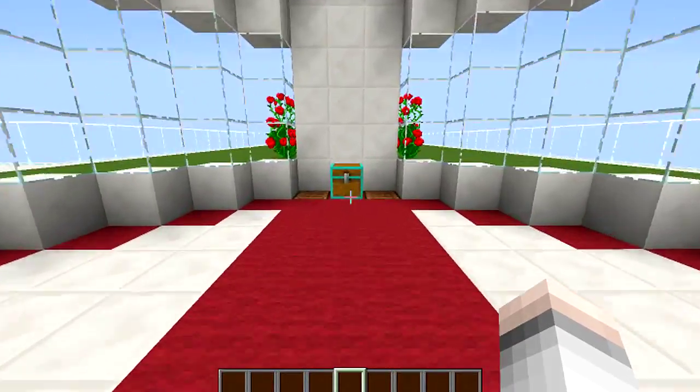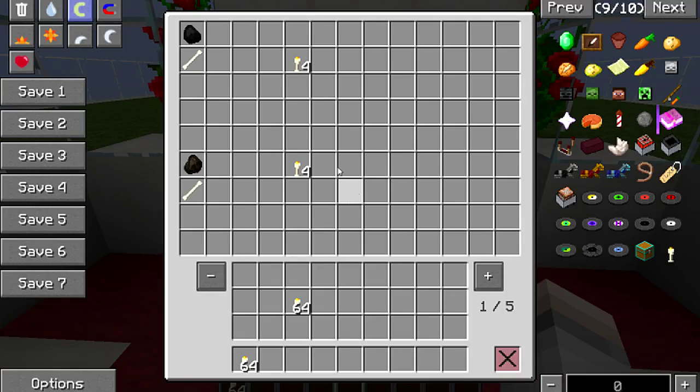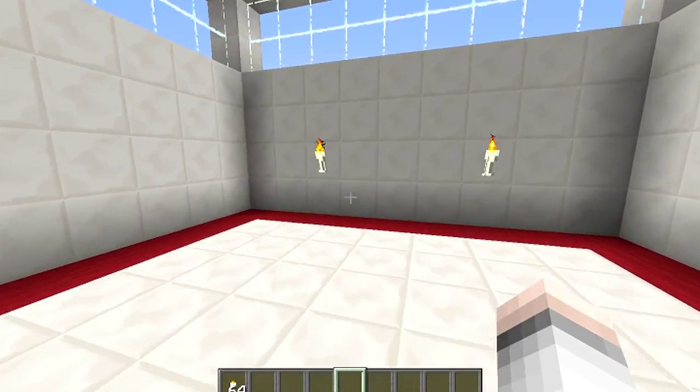There's nothing really technical about the recipe but I'll show you anyway. To craft four bone torches, you can either use one bone and a piece of coal, or one bone and a piece of charcoal. Both ways you'll get the bone torches.